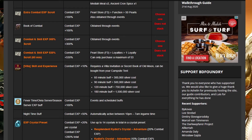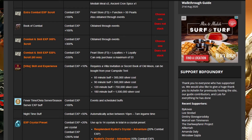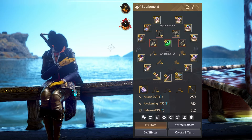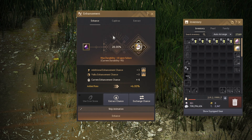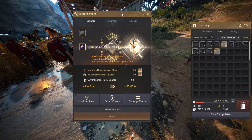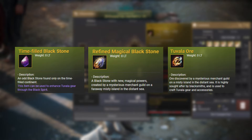Pop as many XP buffs as possible since hitting level 61 is still a major goal — I'll leave a link to a website listing every XP buff in BDO in the description. Full pin Tuvala gear will be a journey, so let me take you through how to enhance this gear through the ranks of Pri, Duo, Tri, Tet, and finally Pin. The 3 most important items for enhancing Tuvala are Time-filled Blackstones, Refined Magical Blackstones, and Tuvala Ore.